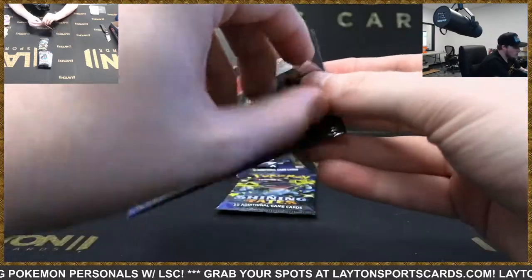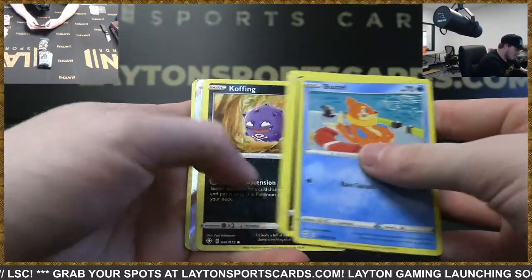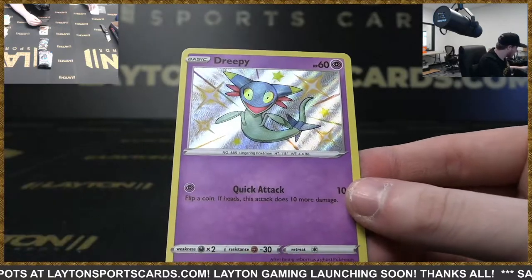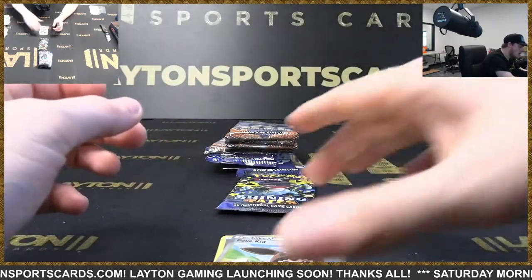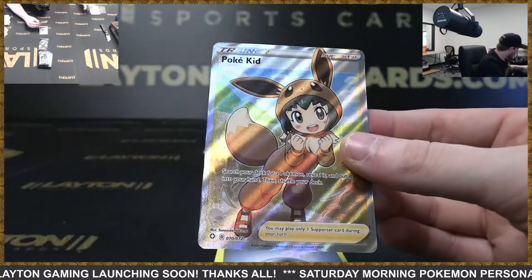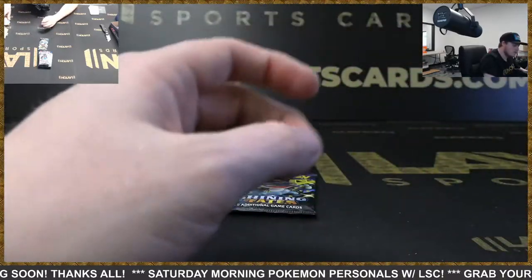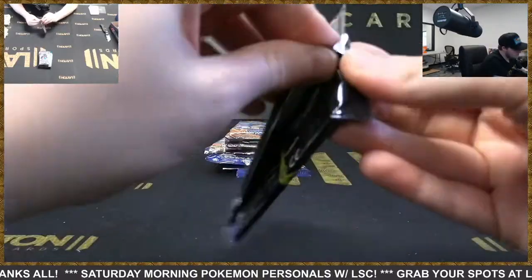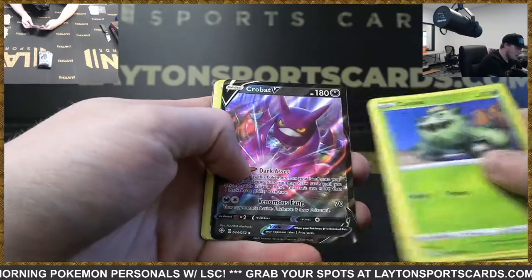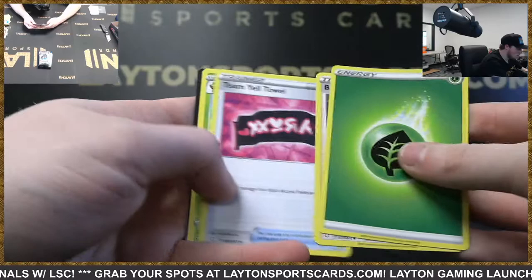Still looking for that Shining Fates Charizard VMAX — have not pulled one yet here. Rusted Shield and Zarude. We use Shining Fates tins for all of our pack bundles, which actually gives you better chances to pull Charizards in my opinion. It's pretty unlikely to get two in an ETB but since the tin only has six packs — Corviknight going to be the holo. Volcanion rare and another shiny Fates. Cramorant and another Ditto VMAX — not too bad Justin, love the Ditto VMAX. Nice Dreepy shiny and behind it we've got Poké Kid — very nice full art supporter. Quite a few of these now in this break. Tropius. A lot of people love collecting the full art trainers. Rowlet and a Crobat V — nice, very playable card. Thwacky.